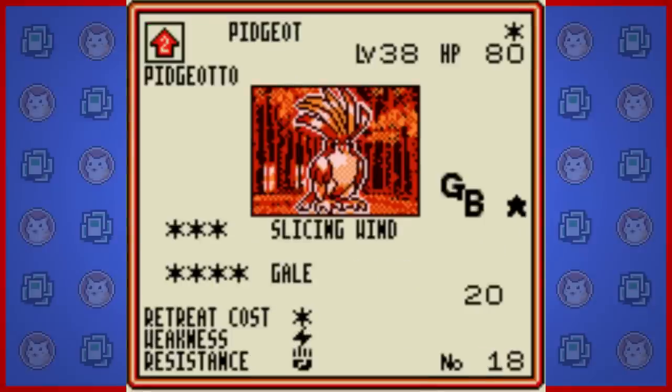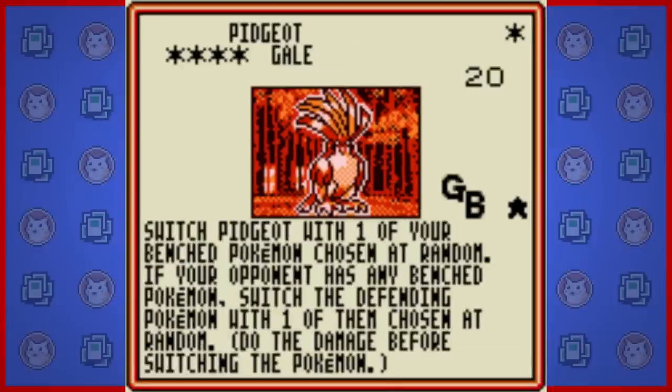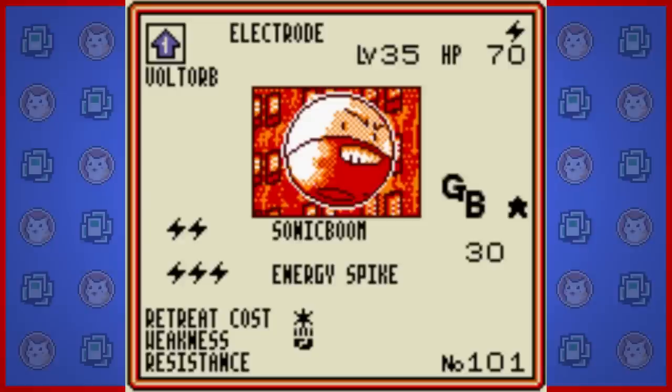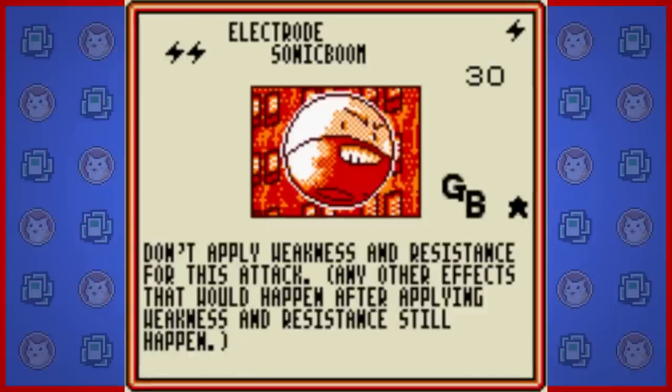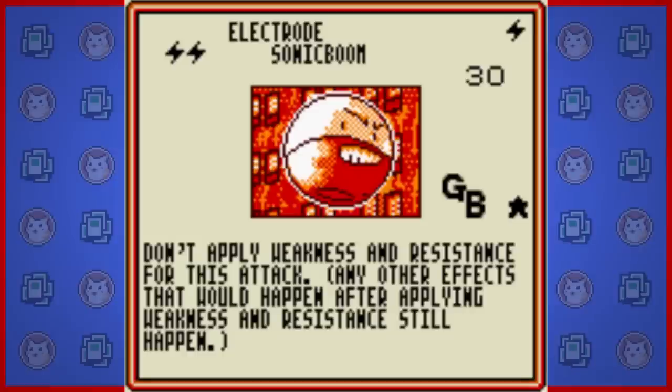Next we have the colorless rare Pidgeot, with its plumage on full display. It has the moves Slicing Wind and Gale. Slicing Wind does 30 damage to one of your opponent's Pokemon at random for 3 energies - I actually love moves that can damage your opponent's bench. Gale does 20 damage for 4 energies and then both Pokemon switch at random with one on their benches. These moves with random effects are fun in concept, but you just don't know if it's going to help or hurt you. Laboratory Electrode is another rare, this time of the lightning type. It has Sonic Boom and Energy Spike, all using lightning energies only. Sonic Boom does 30 damage and ignores all weaknesses and resistances. Energy Spike works like an energy surge card but even better - you search your deck for a basic energy and automatically attach it to any of your Pokemon. It turns Electrode into a great setup card and can override ground type lightning resistances with Sonic Boom. This card was also released with the Pokemon Web set in Japan.